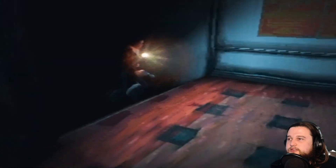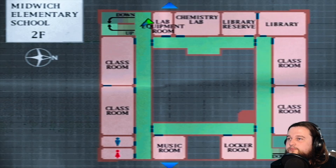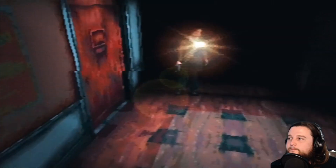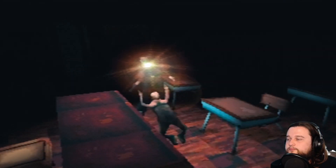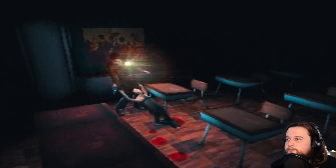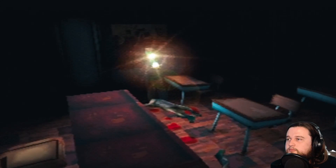Upstairs we go — here we go upstairs. It's quiet, let's take a gander at the upstairs. So it looks like it's about the same layout. We've got all sorts of rooms we can check out at some point.